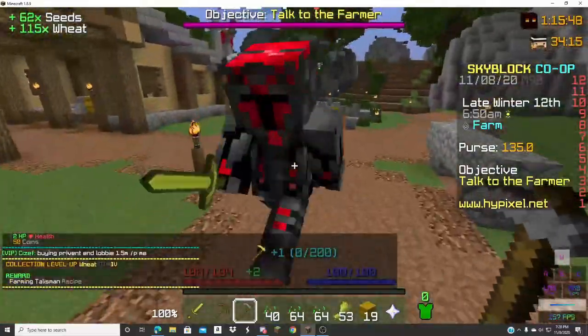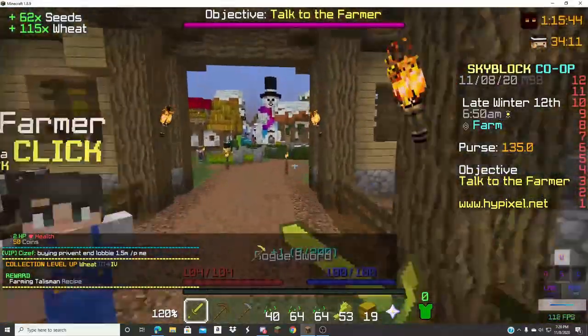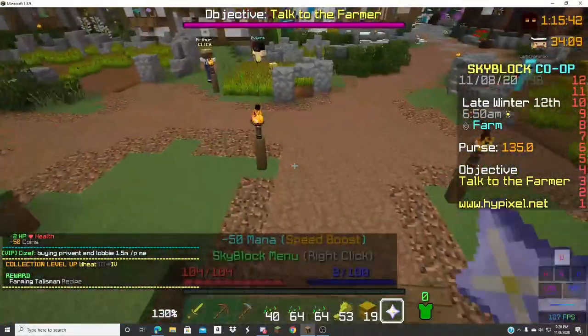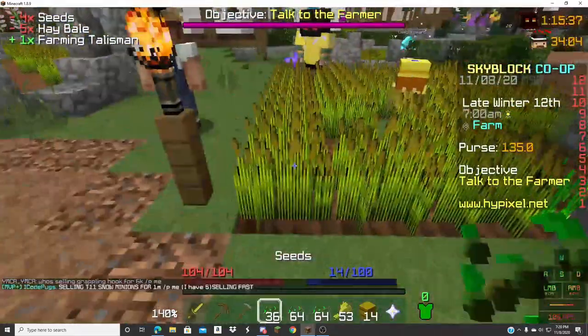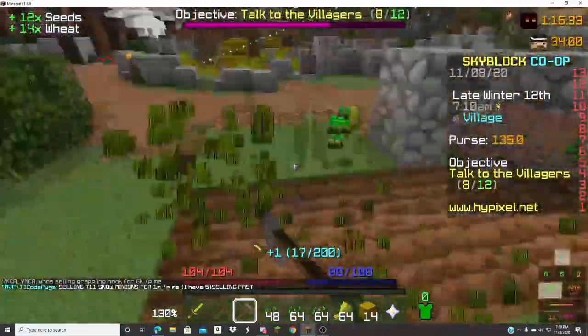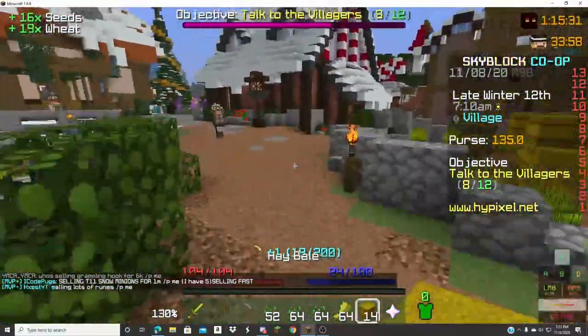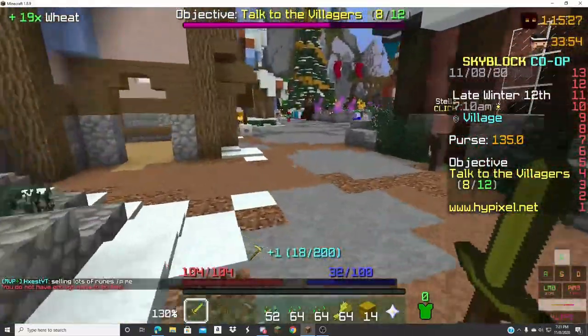We should come up with a profile name. Should we go to the barn? You should come up with a title. I need a title. I'm farming too, I'm gonna go to the barn to see what it has. Farming talisman — I'm gonna make that right now actually. Same, I forgot how cheap it is.